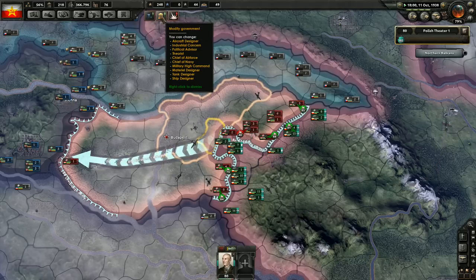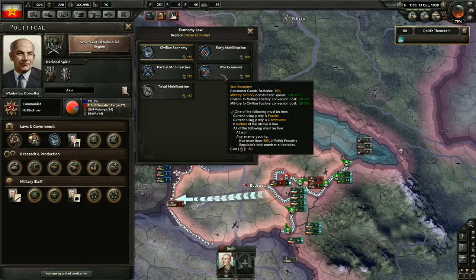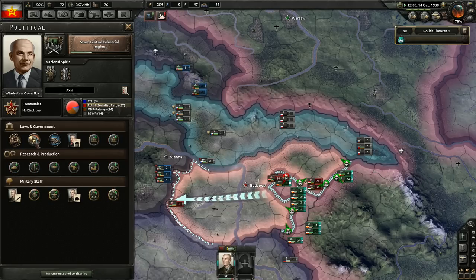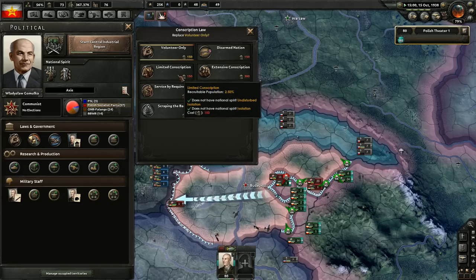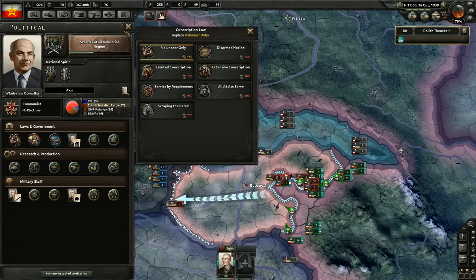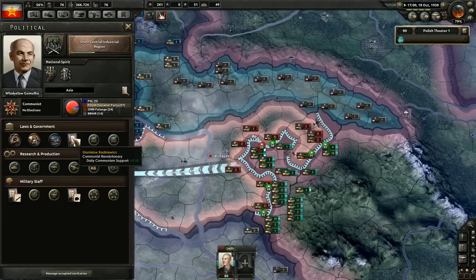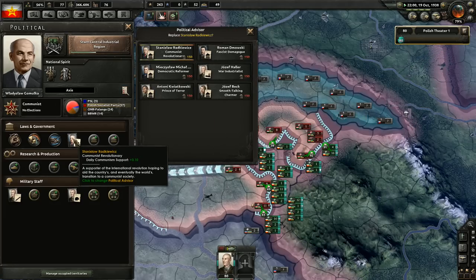I can modify the government. Since we're at war I can go to war economy, which will be a very big boost. I could also do limited conscription to get more manpower, but we don't have enough political power to change that. Also I will need to remove that guy from office because we don't want to go all red. Can I just fire him?